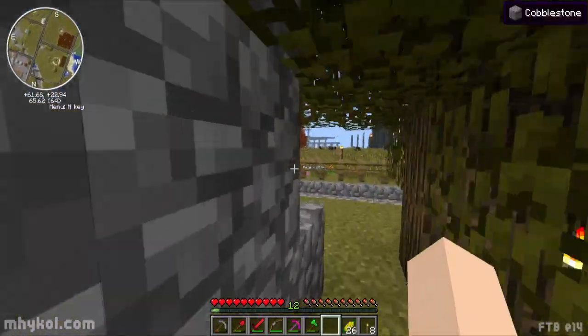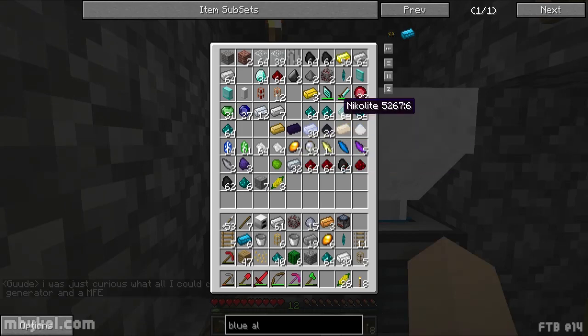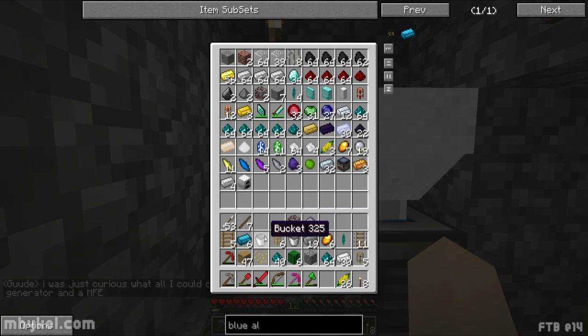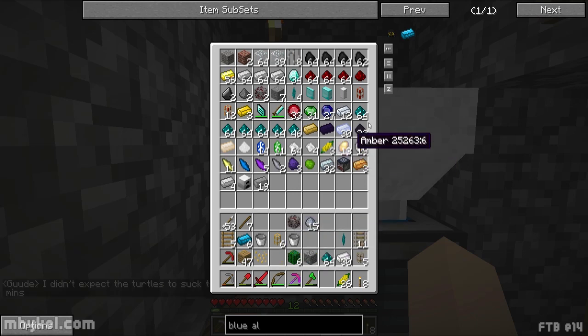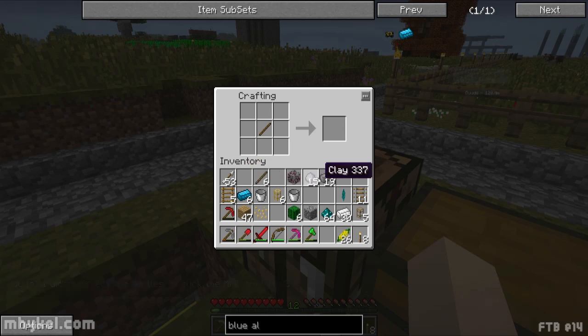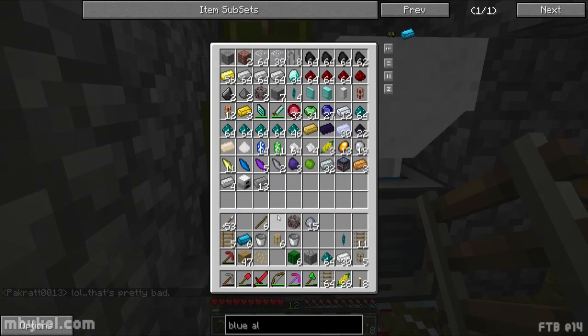Son of a - I don't have any wool up here, zip zero none. Okay, I need blue alloy and some nicolite. Oh that's right - that's steel! That's friggin steel - we're gonna get this done. I keep forgetting about it. And then I go down there - I got a cart, got track. That's done, that's out of my way.